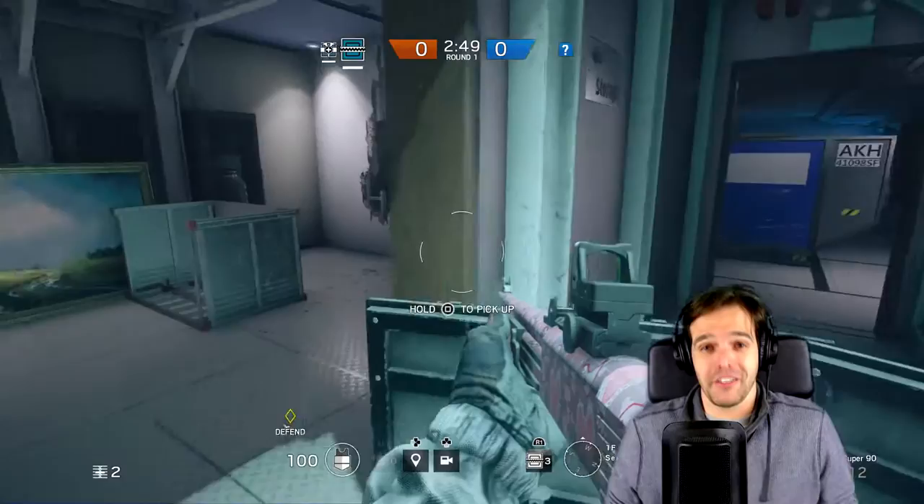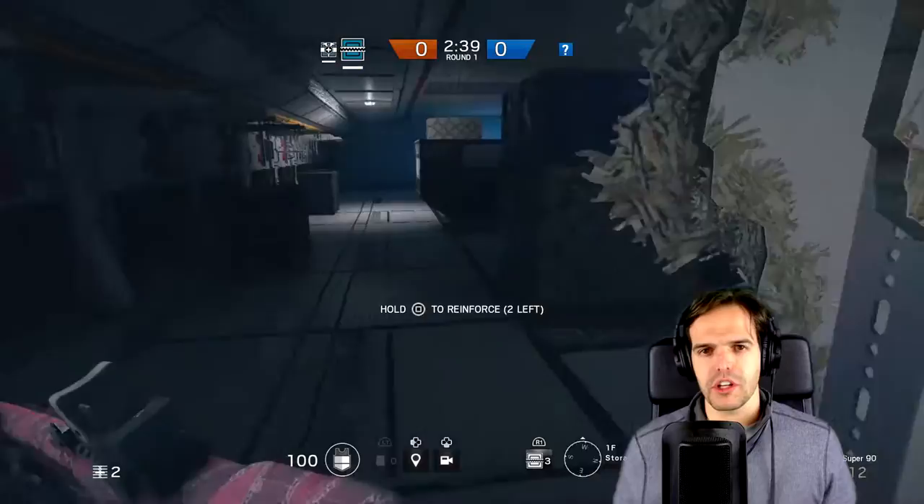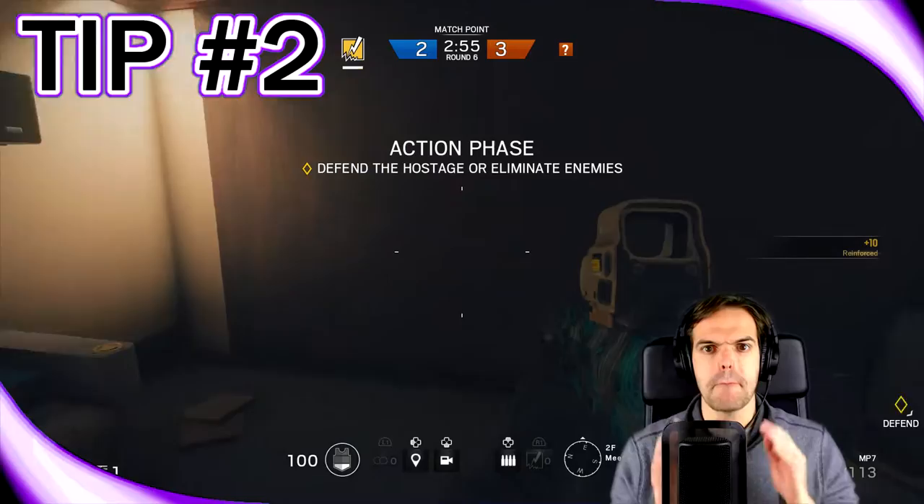They're stuck like rats in that room, or stuck in the hallway and can't get into the little room, which is even better if they came down that way. You can prevent them from using that side door, and they'll have to either come straight down the center hallway — which there are a million ways to defend — or they'll have to thermite through one of the protected walls on the side. Either way, you force them to funnel in. It's a really solid technique.